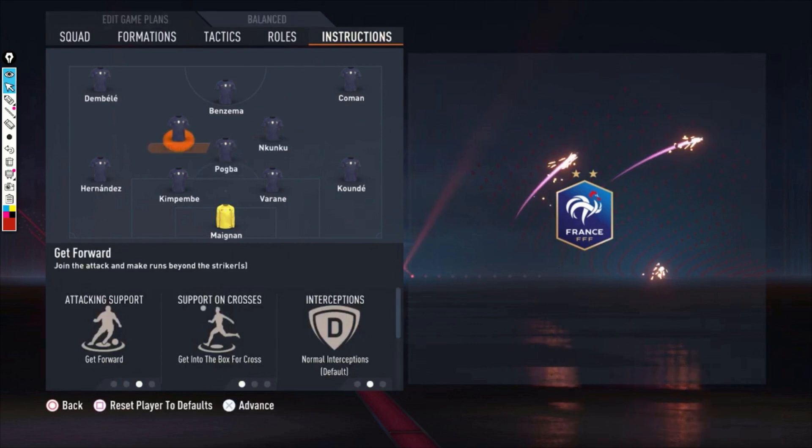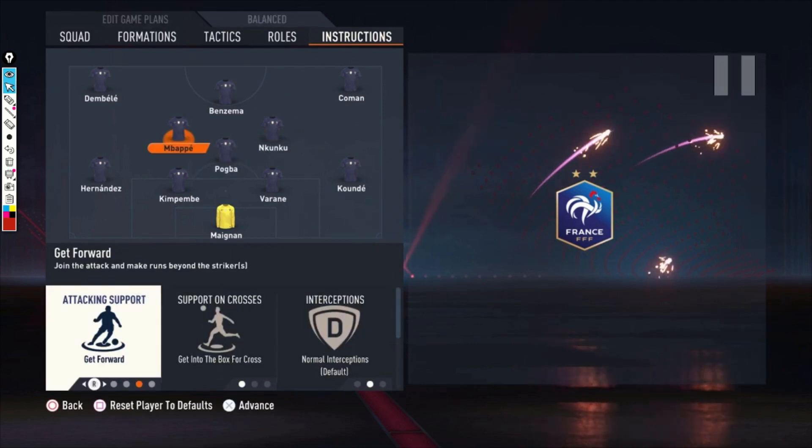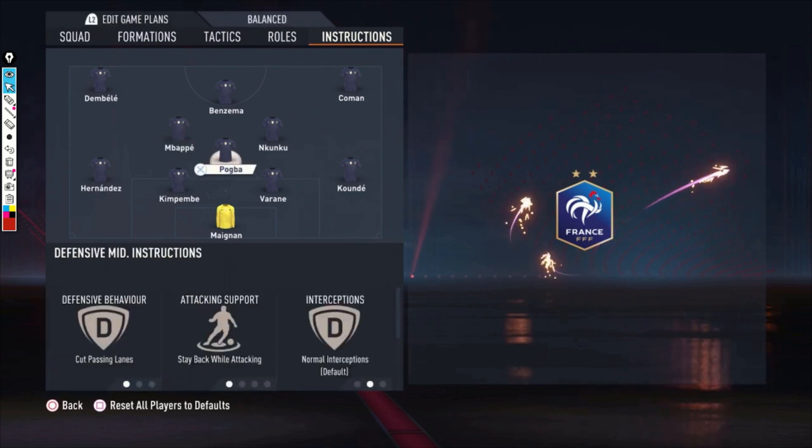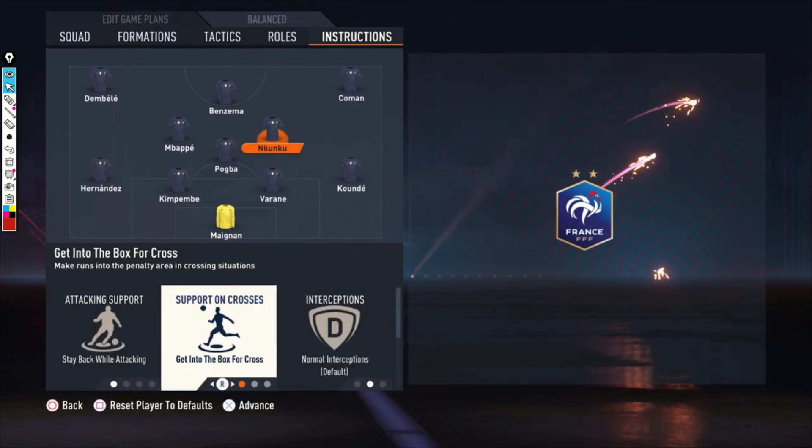For Mbappe: get forward and get into the box for the cross — really important for him. I was expecting him to make those forward runs when you have the ball, passing Benzema and surprising the opponent's defenders. I've used get forward and get into the box before with midfielders, but never with someone as fast as Mbappe playing as a central midfielder alongside a striker.